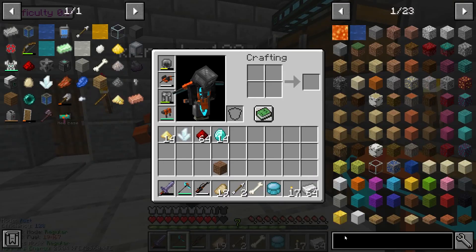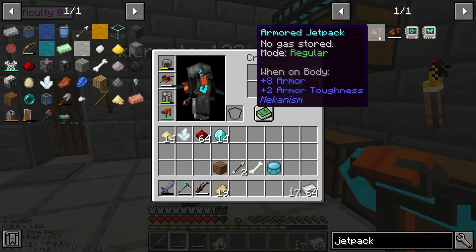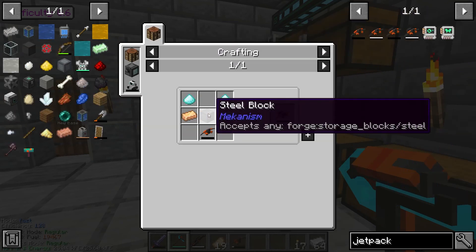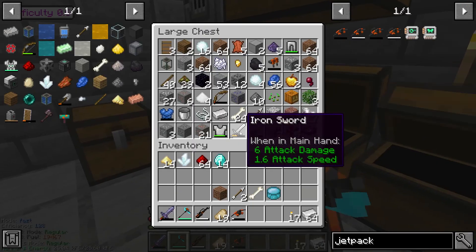Do you want me to armor a jetpack, Kieran? Let me just look at the recipe. Two bronze, one steel block, two diamond dust, and the jetpack itself. So that should be easy.